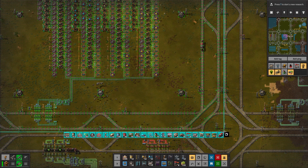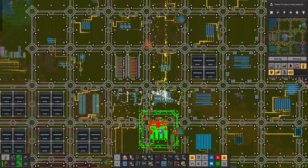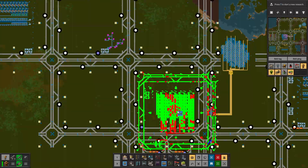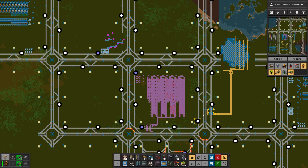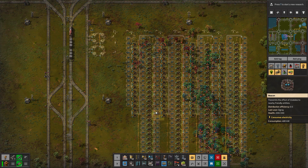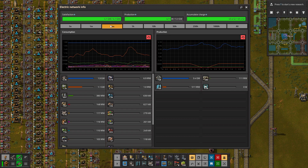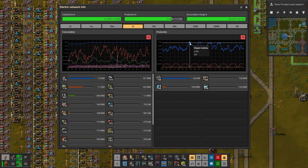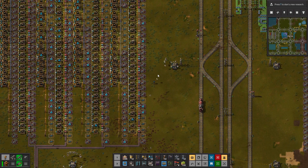Let's just do this while we're here — copy, and place one down, maybe right here. Everything can get in and out — seems so. Let's build, my minions, giving us quite a lot of throughput to be honest. Power-wise still holding strong.